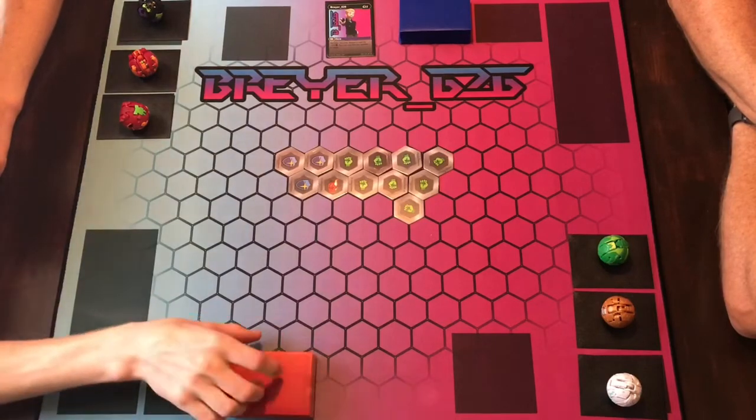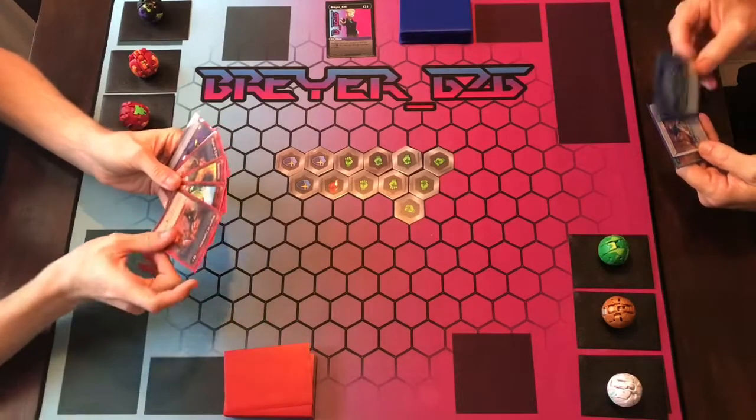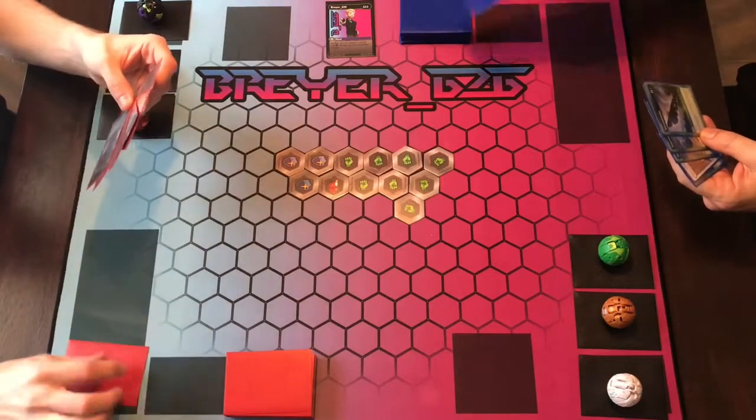We're going to go ahead and start off with our game here. Getting our six cards in hand — one, two, three, four, five, six — and we're laying one in energy.